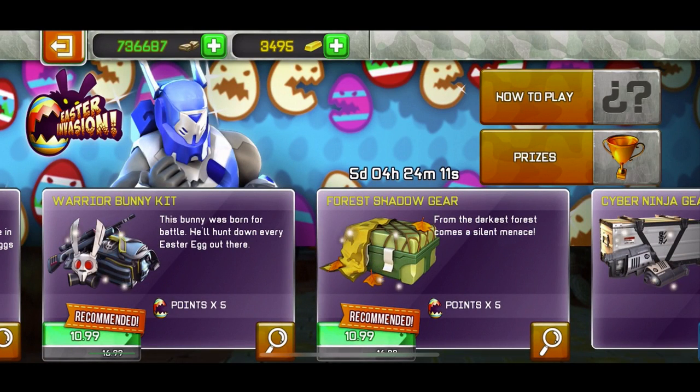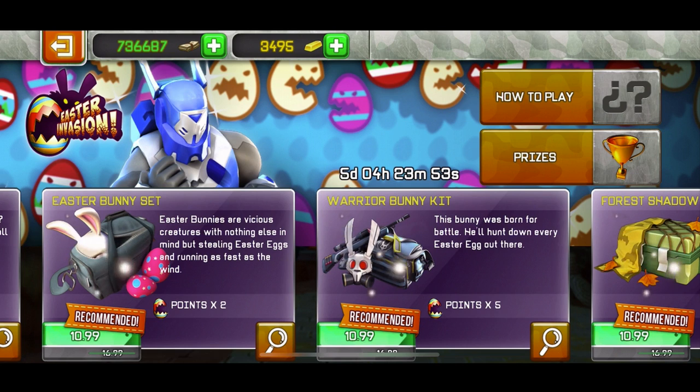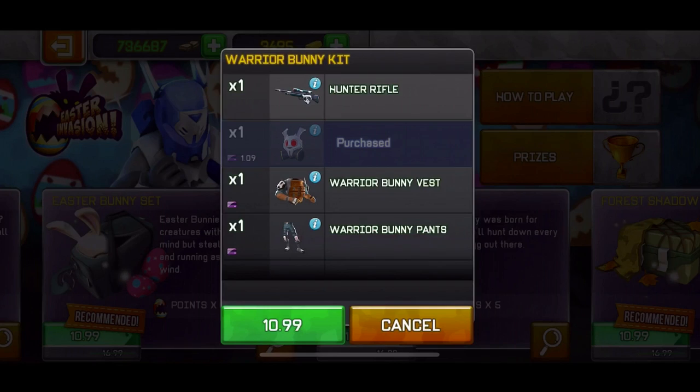That bundle is 11 euros — about 14 to 15 dollars. You can do the conversion online. I play in Europe so all prices are in euros. The warrior bunny kit is also 11 euros.